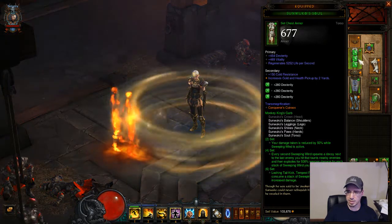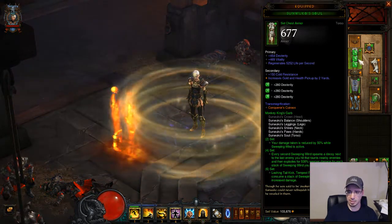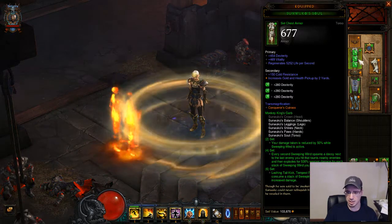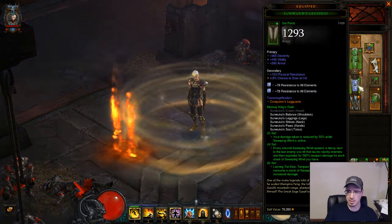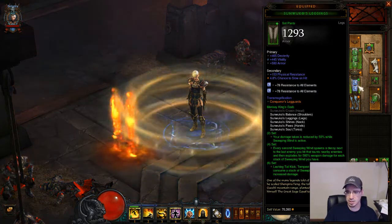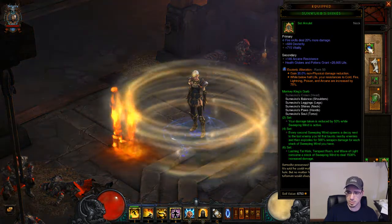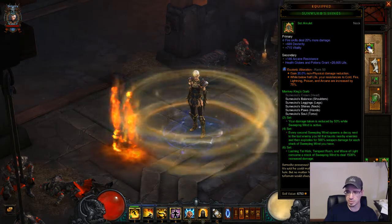And then we have the chest piece — pretty basic. Dex fit, I have life per second which helps with my regeneration to keep me alive, and some cold resistance. For the leggings: Dex fit, armor — armor adds to toughness. And for these: Dex fit, some resistance, and I also get a little recovery with health blobs and potions.